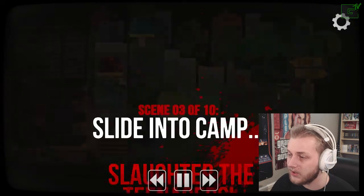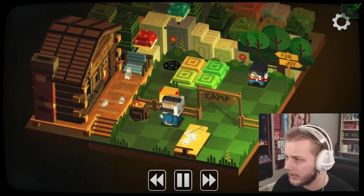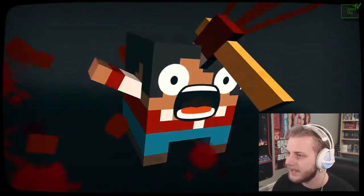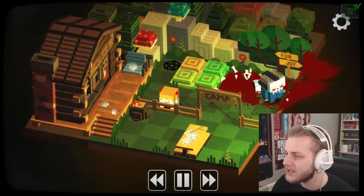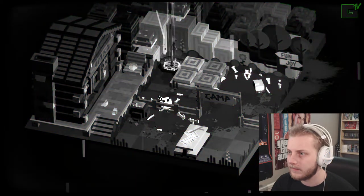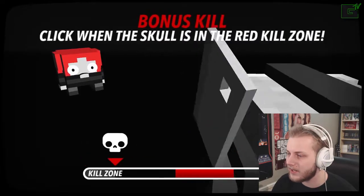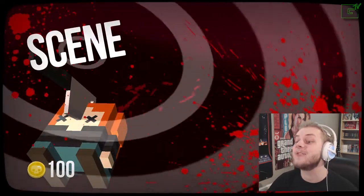Slide into camp, slaughter the teenagers. Oh, I think we can do that. So we have to do this and then kill that guy. All these graphics are sick, man. It is really Jason. Click when the skull is in the red zone. Excellent! Yeah, 100 extra points.